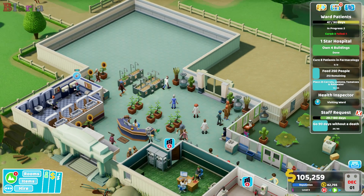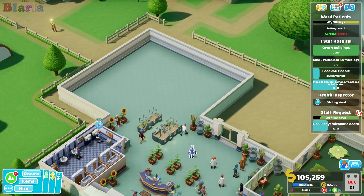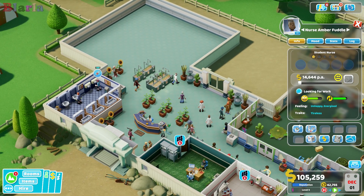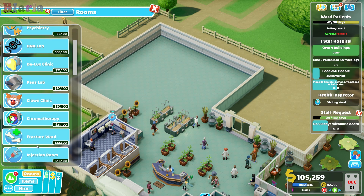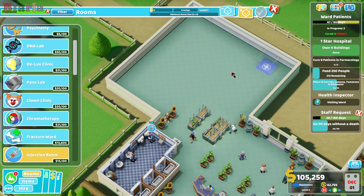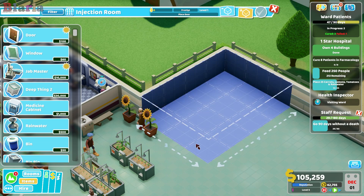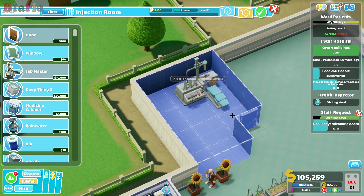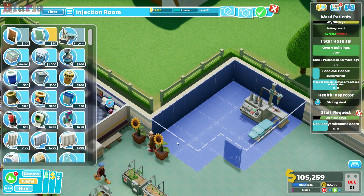So injection room then. Because injection room is treatment, let's put her in purple there. Rooms, treatment, injection room - and we need to get this pharmacology built. Let's pop that in there, take this corner off as I like to do, and make it so they can walk straight in and do their thing. Let's stick a window in here.